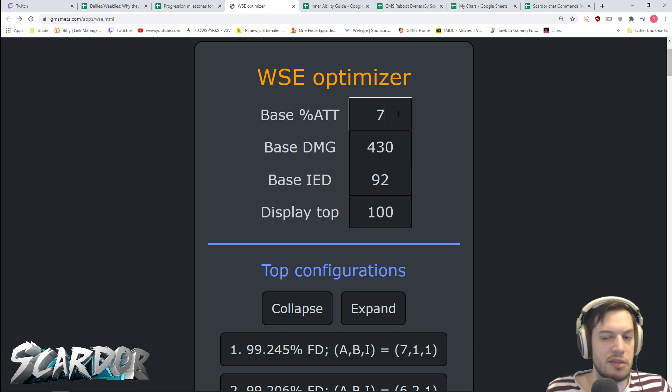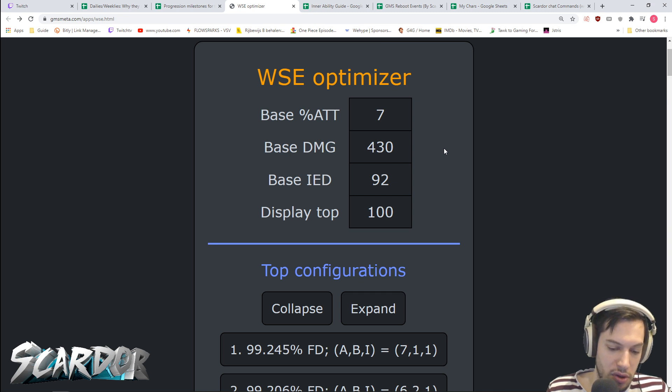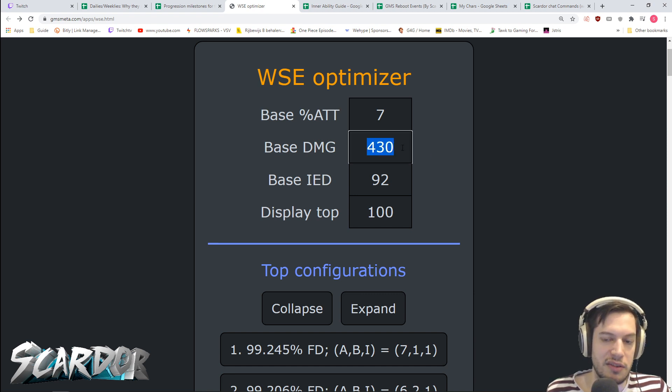For most classes it's going to be a very low number because you're not taking the potential that is already on your weapon, your secondary, and your emblem. Then base damage — this depends on if you're min-maxing specifically just for bossing or for only the burst. If your class is super burst heavy, it might have a different outcome if you min-max specifically for your burst, but it will probably still be pretty close. You could do both situations to see if there's a significant difference.